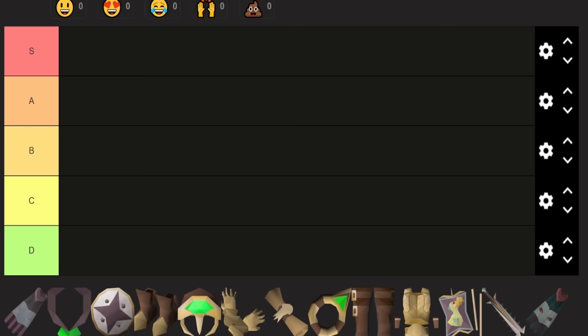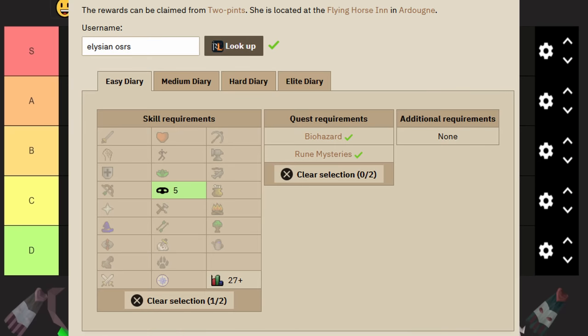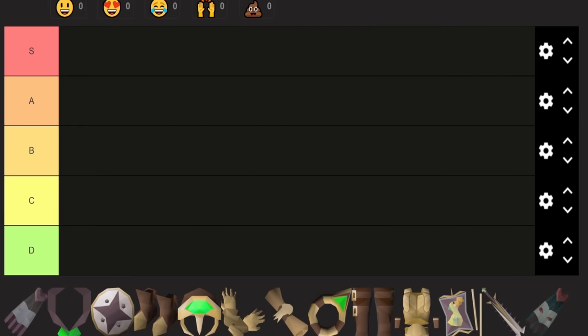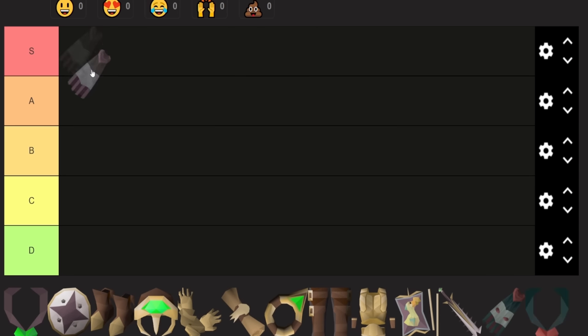Let's kick it off with Ardy tier 1. The only skill requirement is 5 thieving and only 2 quests, both super easy. For rewards, you get unlimited teleports to the Ardy monastery — that's free prayer every single time you teleport without restriction, and it's a pretty close teleport to a fairy ring. Really powerful on a new account. The Ardy cloak also has the best-in-slot stab bonus for the cape slot until you get a fire cape. For the incredibly low requirements and crazy power, it has to go into S tier.